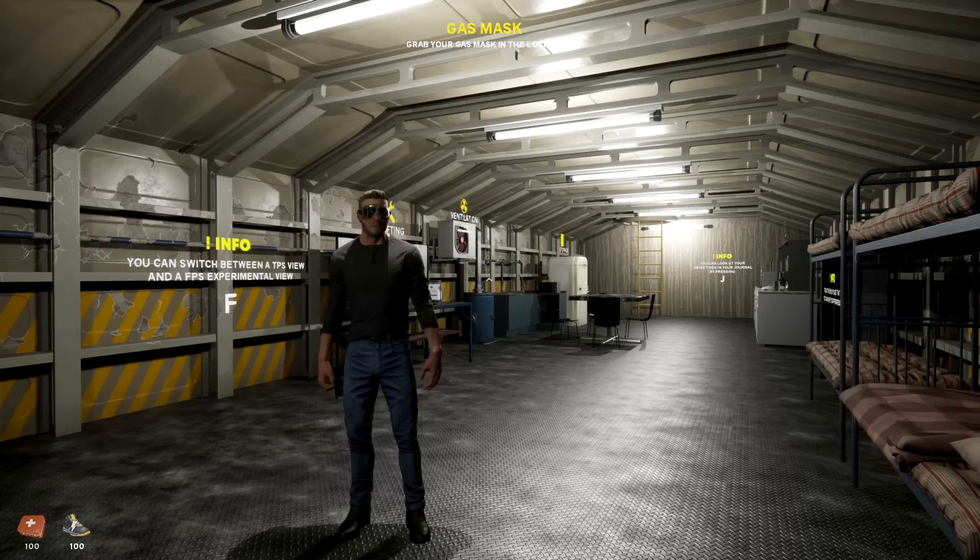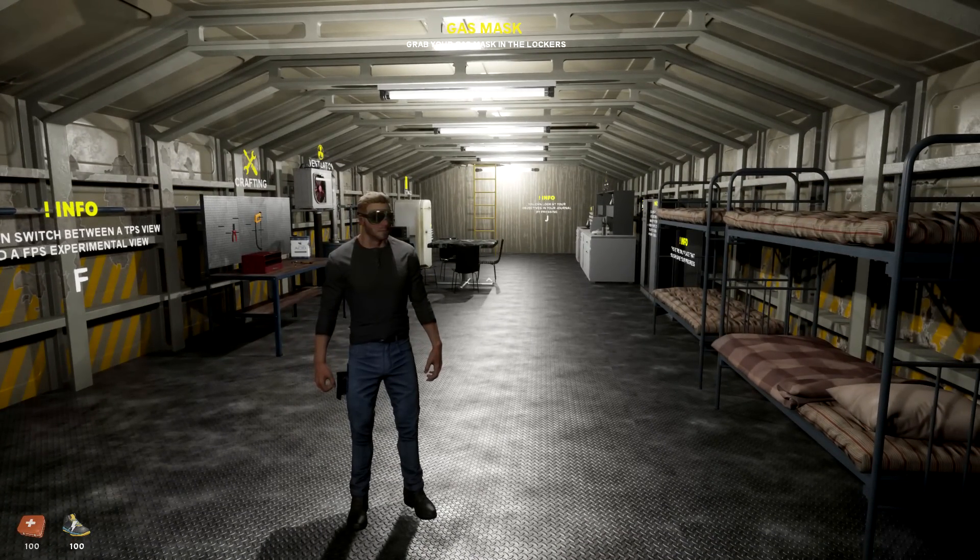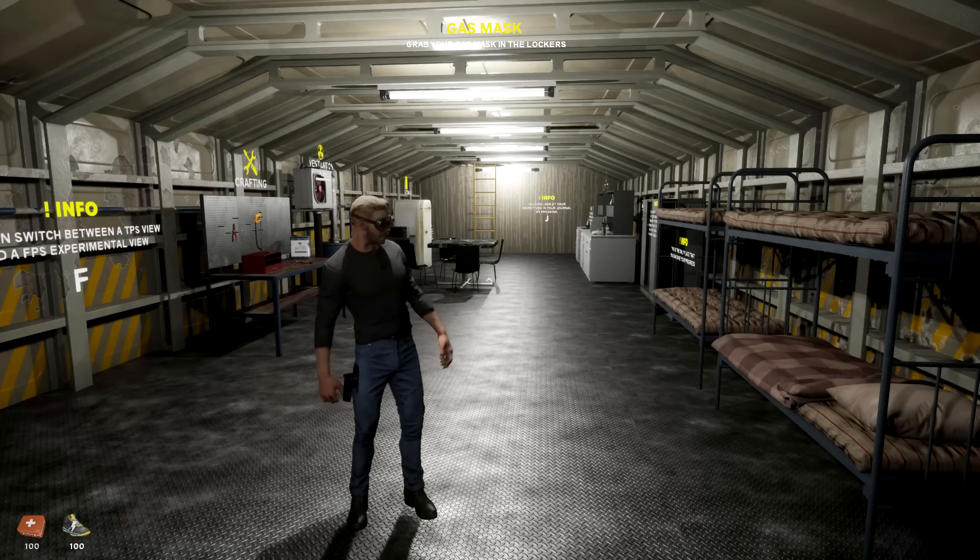Thank you so much for joining me. We're testing out Invasion 2037, a brand new game on Steam. Before you say anything, this is available in first person or third person - I'll show you how to do that. Let's go into the story: we've been invaded by aliens and robots, and they've attacked the planet. Now everybody is turning into mutants, zombies, whatever you want to call them.